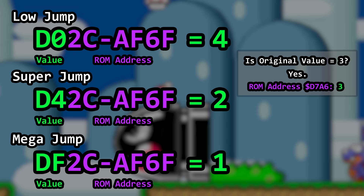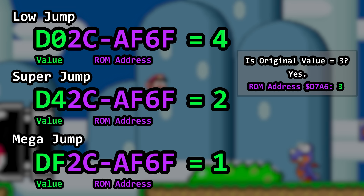These values are rather interesting. Wouldn't you assume they would be more complex than very simple 1, 2, 3, and 4? How do these very small numbers modify how high Mario can jump?